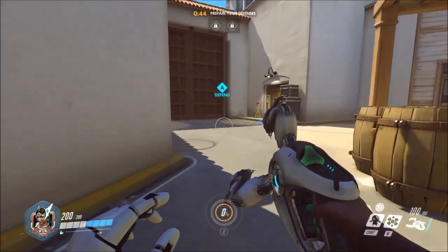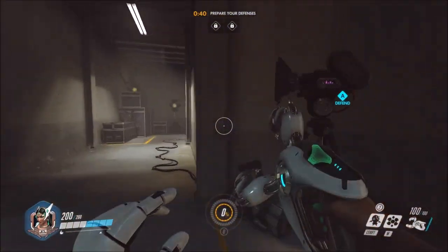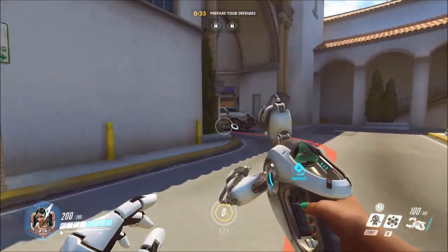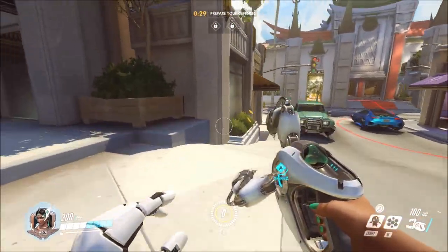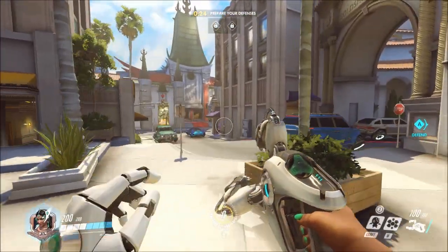As a general note, Symmetra is a very defensive hero. I would highly recommend selecting her largely in defensive maps, never as an attacker on a payload map, though there may be some exceptions. However, in contested point maps like Eichenwalde, I actually think she's quite powerful in some situations, depending on your team composition, the enemy team composition, and your general ability with her.